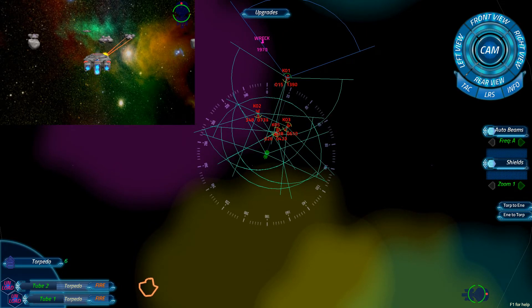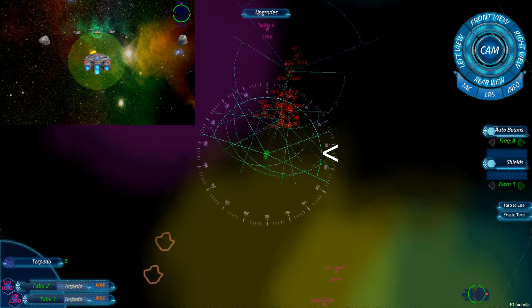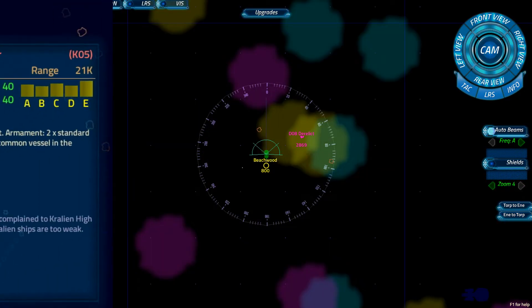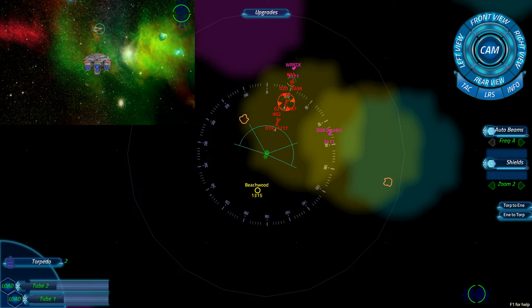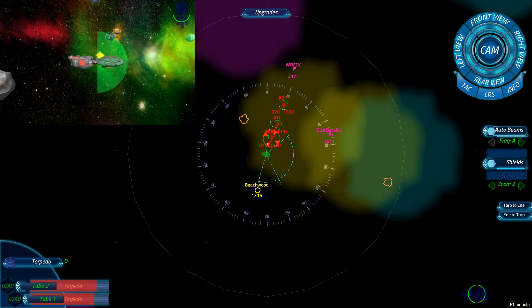In close quarters, beams are the weapon of choice. This firing arc indicates the beam's fire zone. Tap any contact in this zone to lock the beams; they fire continually while the contact is in this zone. Your science officer has intel about enemy shields. Tune the beam frequency to hit the weakest shield for extra damage potential. Pay attention — beams will not fire unless you lock a target. When the target is destroyed, beams will stop firing. Finally, never select anything you don't intend to destroy.